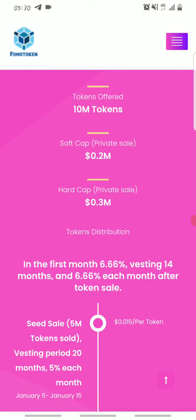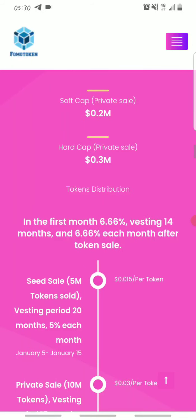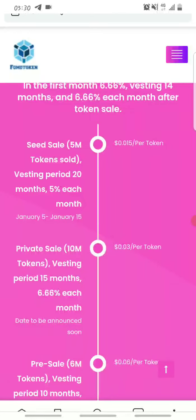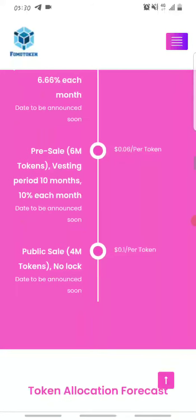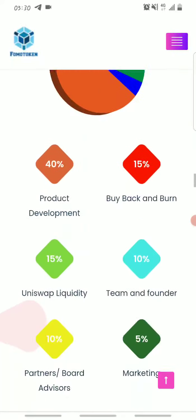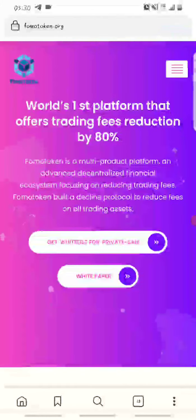On token distribution, in the first month about 6.66% has been distributed. This is how it has been distributed across seed sale, private sale, pre-sale, and public sale. They are currently still undergoing the private sale.